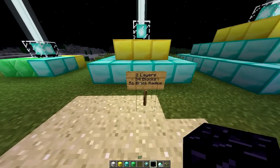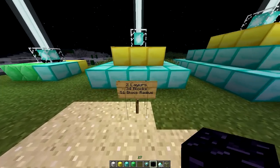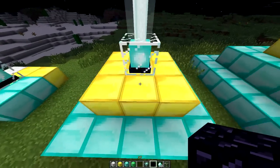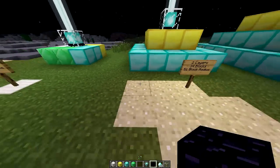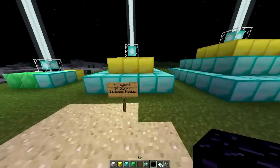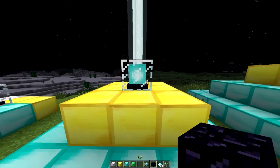Moving on to the second one — this is a two layer design. This is going to use 34 blocks and it's going to increase your radius from 37 to 51, giving you an extra 14 block radius. Just so you guys know, this is a square radius, so it's 14 blocks from each side. In this one, you're going to get not just speed and haste, but also resistance and jump boost. Again, when you select a primary power, you do not get a secondary power with this tier.